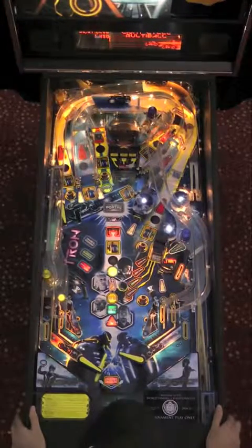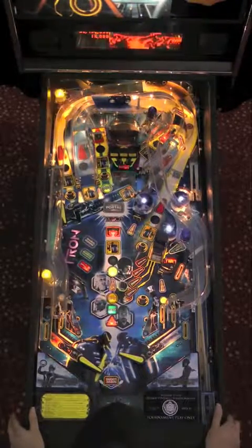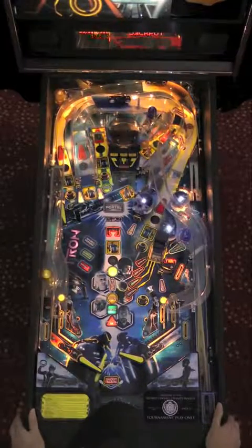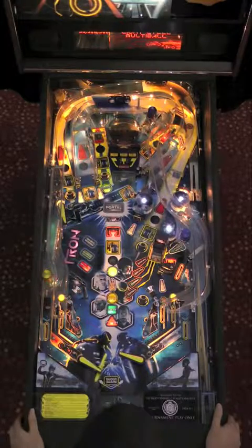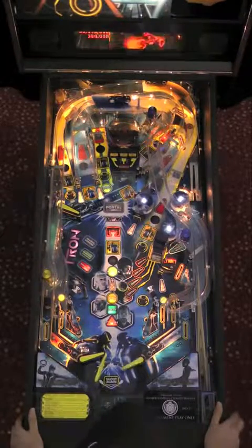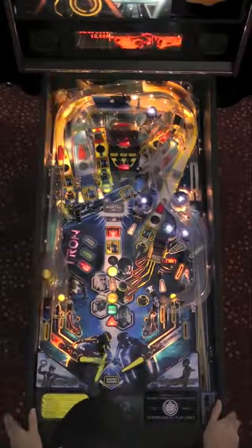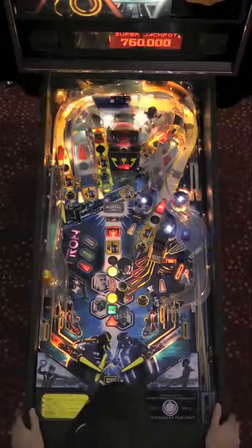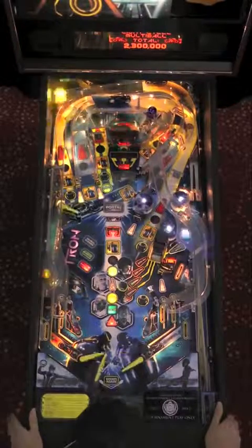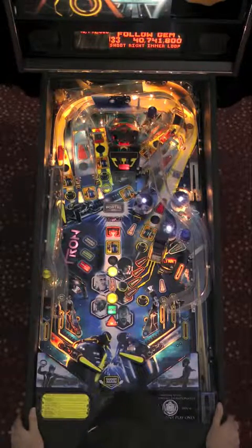He starts Light Cycle Multiball again with a 2.45 million cash-in on end of line — that is some serious points. During this second Light Cycle Multiball, Roy continues to rack up good stuff, going for side ramps and then cashing in. There's another one: 2.5 million points for that one shot. The combo value will not go down during this entire ball. Roy has the side ramp locked down from the upper flipper, which is the necessary shot to bring up those end-of-line combos.